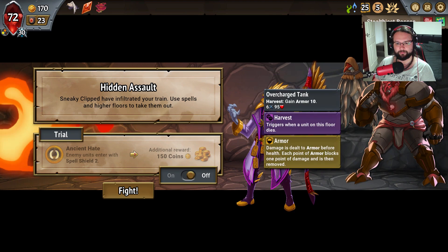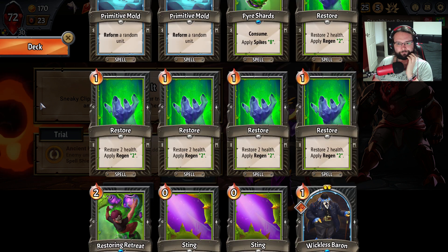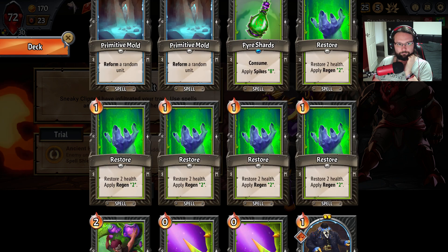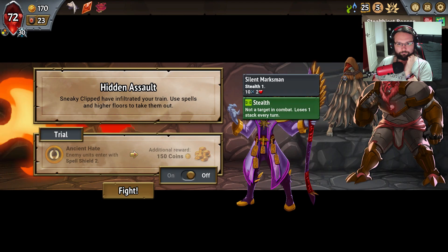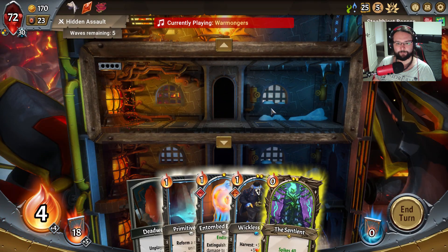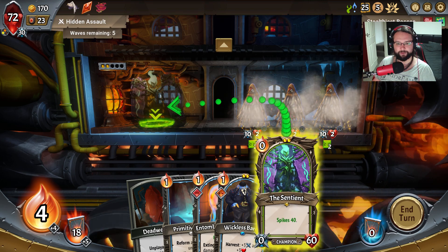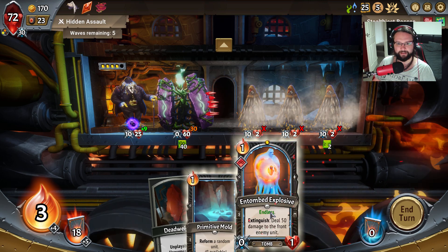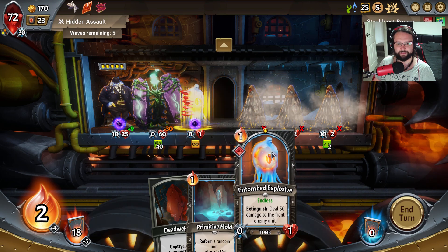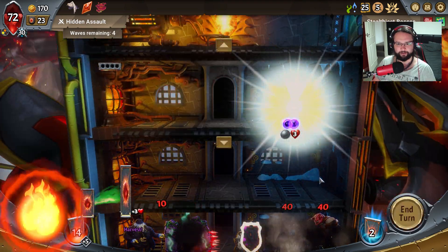Spell shields - I'm only really using the stings. Now don't tempt fate, just leave it there. Right, this is going to be a painful turn one, but the sooner we get it started the happier we're going to be. In fact I'm going to put you there so that stops 10 damage onto the spiked lord there.